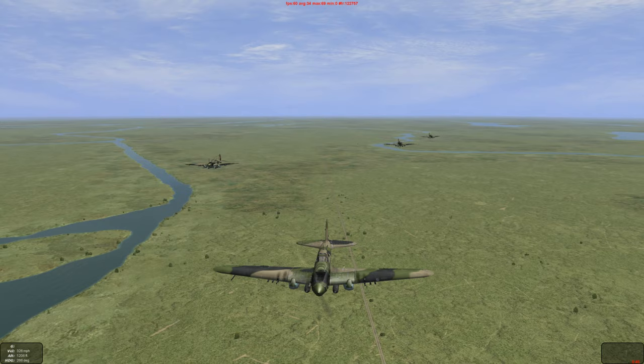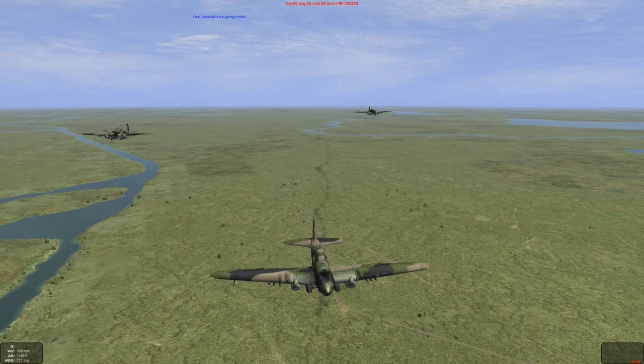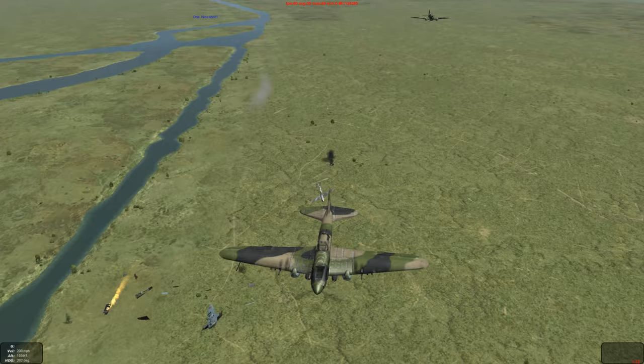Let's take a look from the gratification cam. You're going to see our approach below six, avoiding the rear gunner in the IL-2. The close-range shots — almost all of them hit. 30mm: devastating.